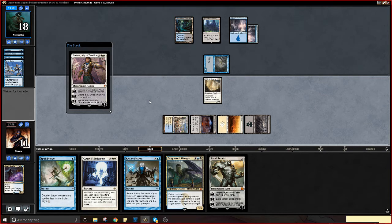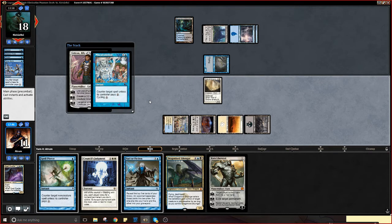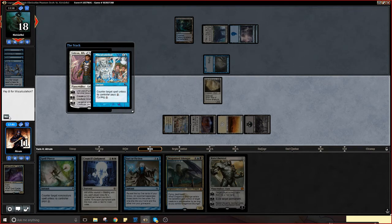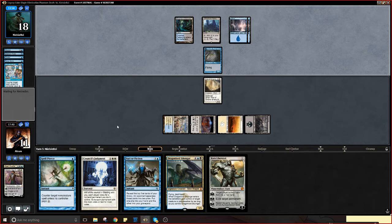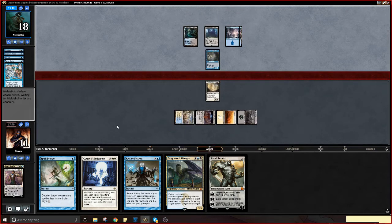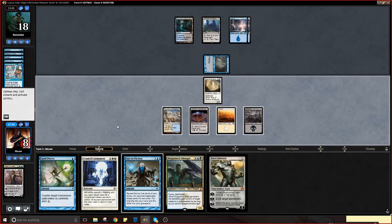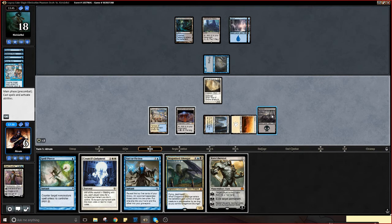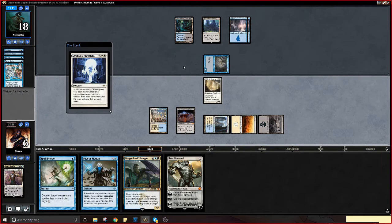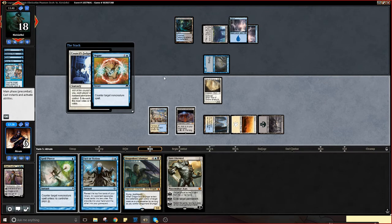He might not even counter this — seems dangerous to not counter that, because it can take over the field really quickly. We just need a white source or a blue source to be on the safe side with Spell Pierce. We'll be at eight which isn't necessarily the worst thing. I'm gonna go to six — don't like it but I'm doing it, because we need to get rid of that stupid insect. Obvious Negate I guess.